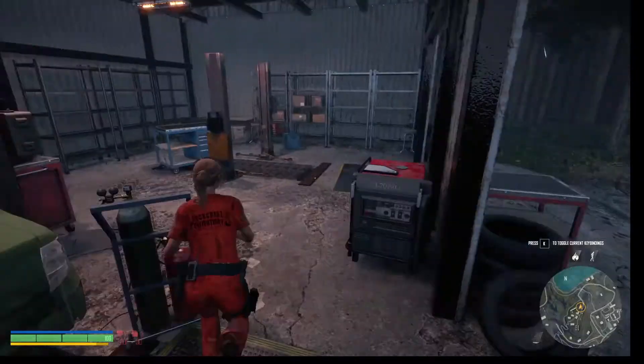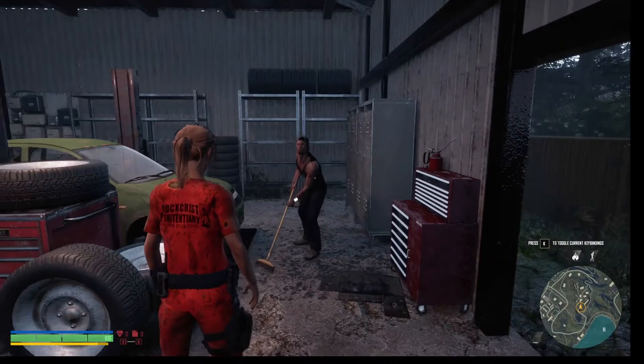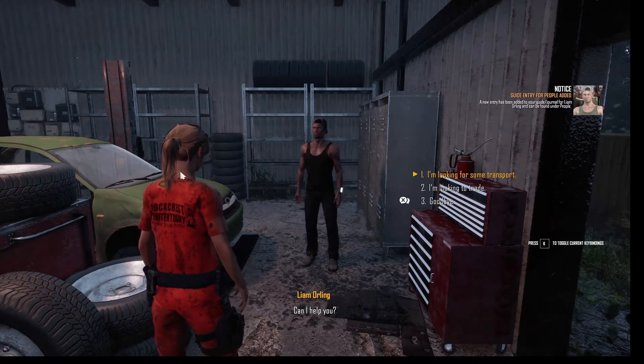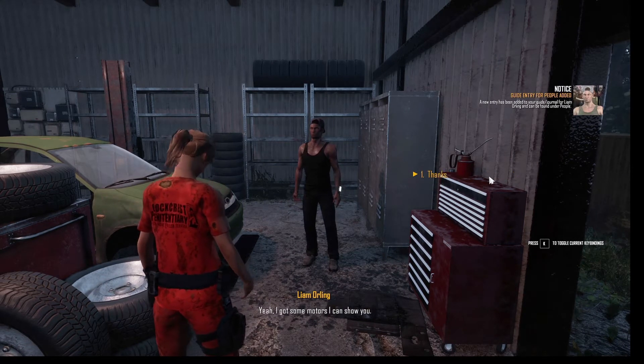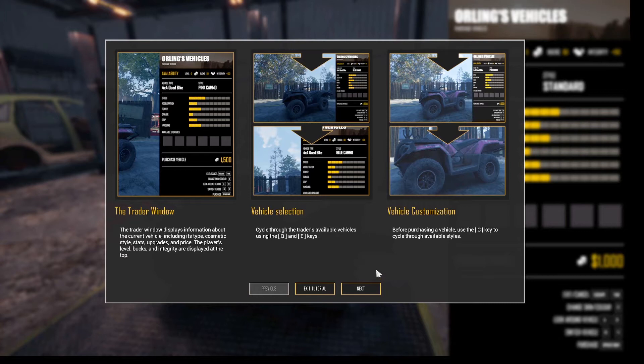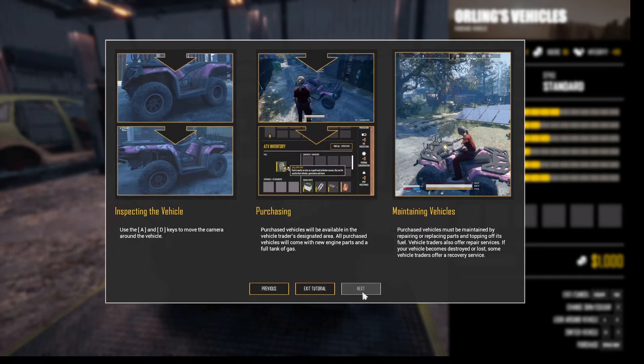Let's go in and talk. Let's see what he has to say. Looking for some transport? I've got some motors I can show you. Vehicle trader window. Cycle to the trader things. And vehicle customization. Very cool. So you can get yourself a quad at least, but I'll need stuff to own that quad. Maintain by repairing and replacing parts and topping off its fuel. There's also a jeep.